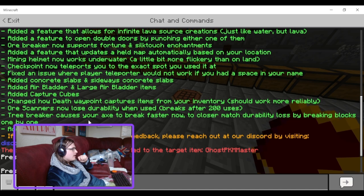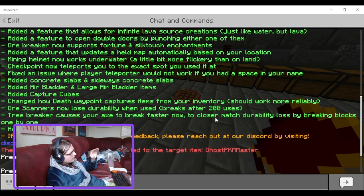Tree breaker causes your axe to break faster now, to closer match vanilla by breaking blocks one by one. That's fine, I'm okay with that. I would like it if they also made it break the leaves though.